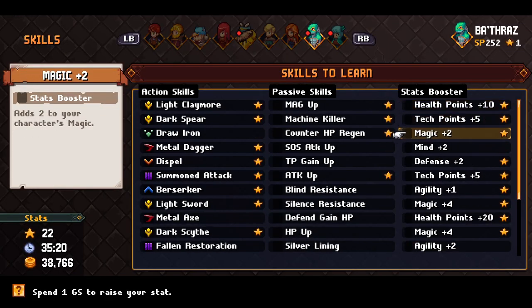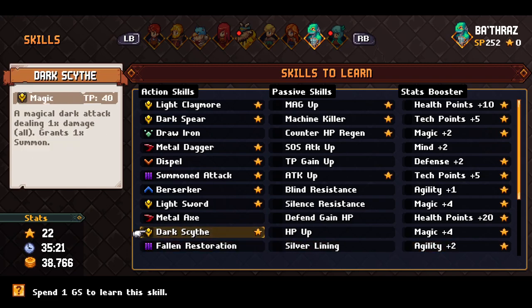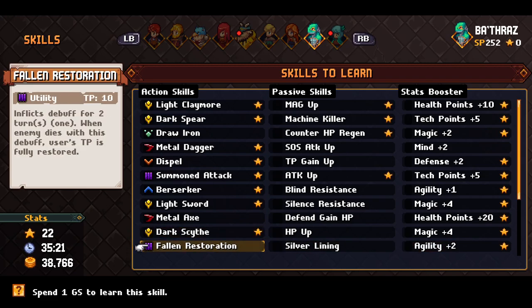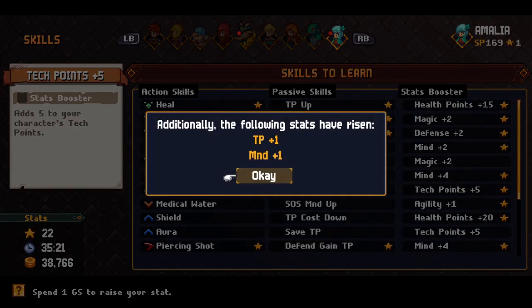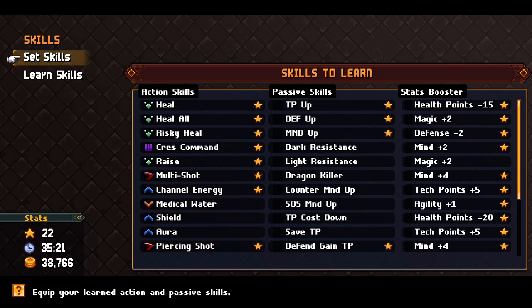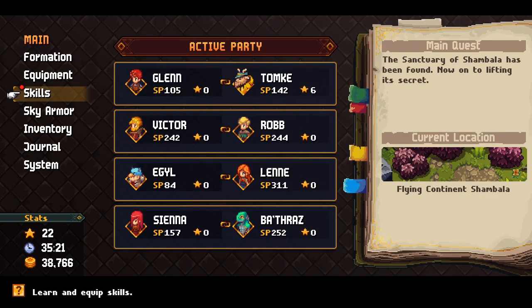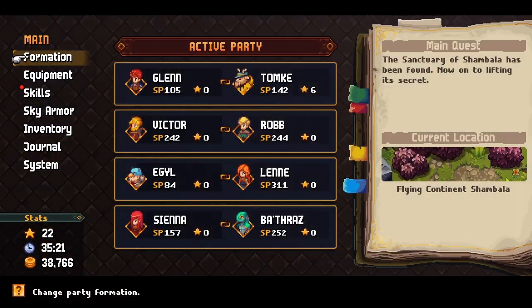For Rob, we'll finish up with some stat boosts, some more defense for magic. Give a little attack to Glenn, some agility for Thras wouldn't hurt. There's a skill that fully destroys the user's TP — that could be good. We've sort of run out of interesting skills; I think people have mostly what I want them to have at this point. We'll just wrap up the stat boosters and then occasionally look at whatever's available whenever we get points.